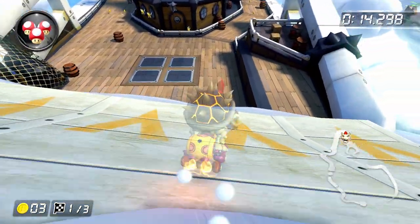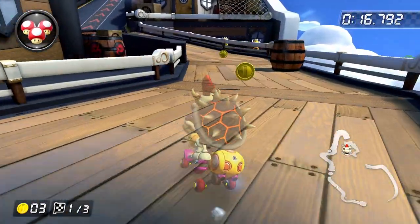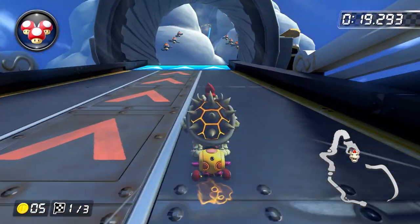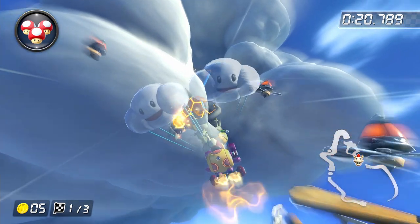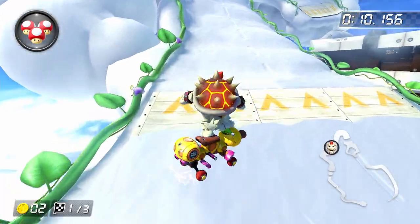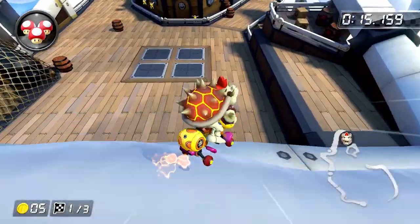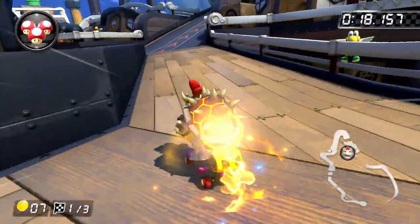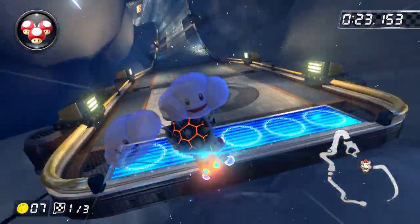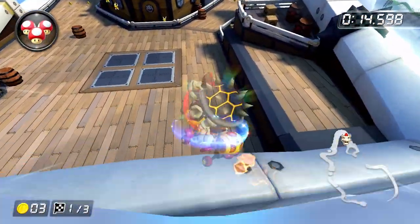There are two reasons to take the right path on the ship. One, the right path is slightly faster, and two, it allows us to grab two coins, whereas the left path would only allow us to grab one. If you follow the line I've been telling you to take, we're going to have to take the left path on lap two to grab our last coin. This does seem to be faster than the alternative, which is to take a wide line before getting onto the ship, grabbing the three coins, and then taking the right-hand path every time. The time loss from that alternative strategy comes almost entirely at the front part of the track, so just take a tight line and the right path for lap one.